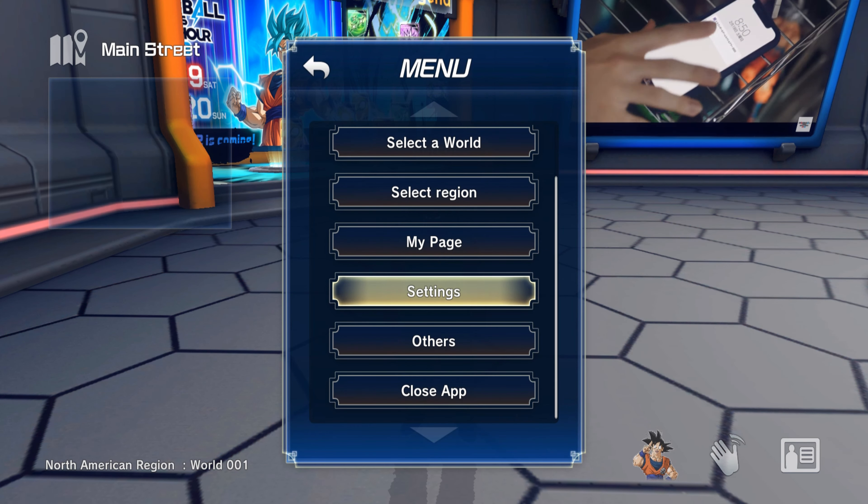If you get them — the shirts, there are two different shirts — you will actually get a code to use on this app to get that clothing in the game to wear on your avatar, whatever you want to call it.